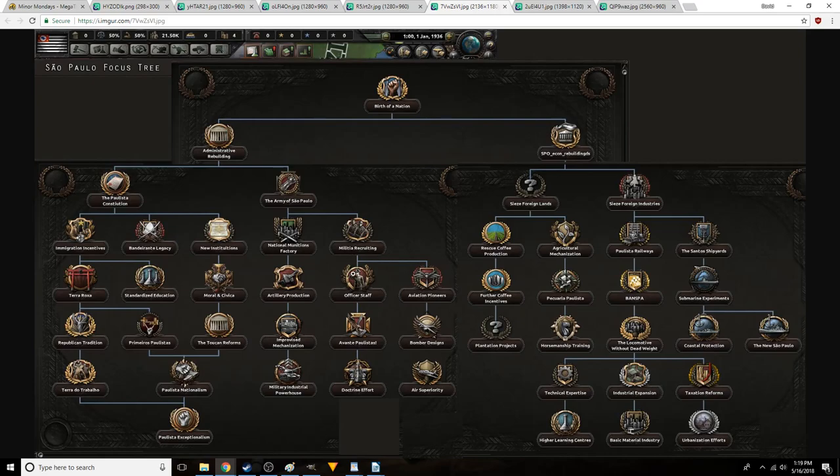It looks like there's some economy stuff here. Over here is the military, and this seems to be industry. This is mostly the political tree. I'm noticing it says Republican Tradition over here, and Primero Paulistas is there. The research slot is probably this one — the higher learning centers. We've got urbanization efforts, taxation reforms, things like that.